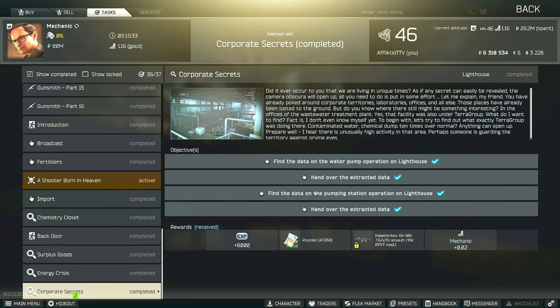Hi guys, this is a mechanic task guide for Corporate Secrets. For this task you have to find the data on the water pump operation as well as the data on the pumping station operation on Lighthouse, and then you have to survive and extract and hand over the data.